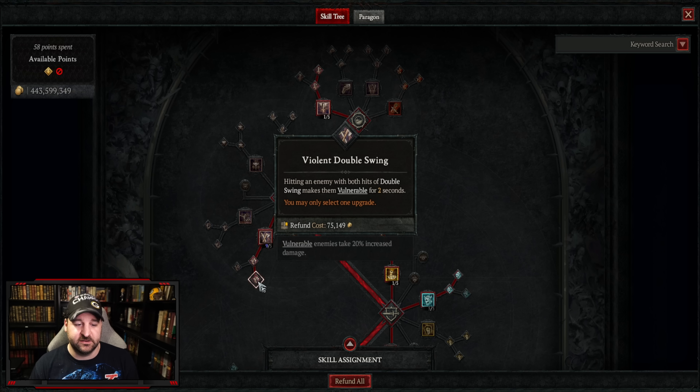One more note: instead of the dual mace setup, you can also use Ramaladni's Magnum Opus for one of your weapons. This item increases damage per point of fury you have, which is a nice bonus, but you lose two fury every second. Blizzard also buffed this item in the patch — future Ramaladni's Magnum Opus drops will have a guaranteed vulnerable damage roll instead of physical damage. I still like the dual mace setup for the berserking uptime you get from it.